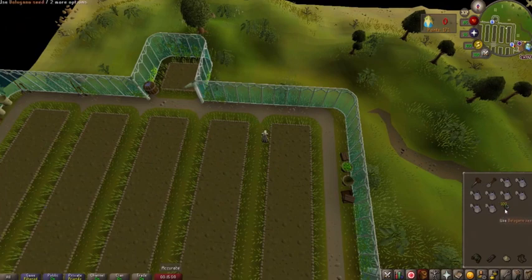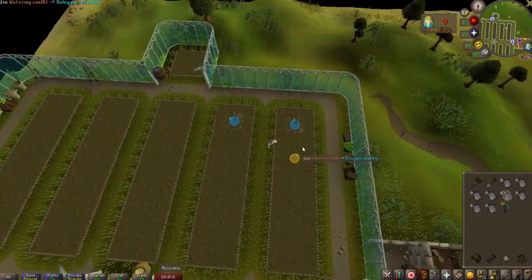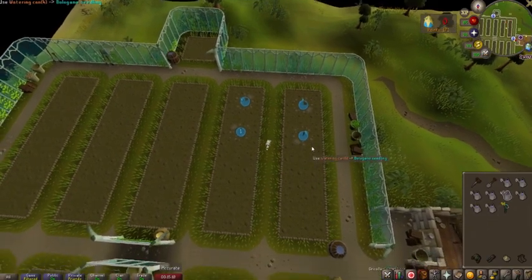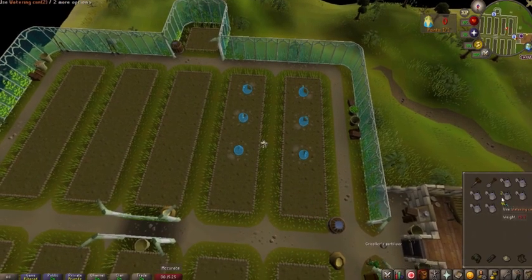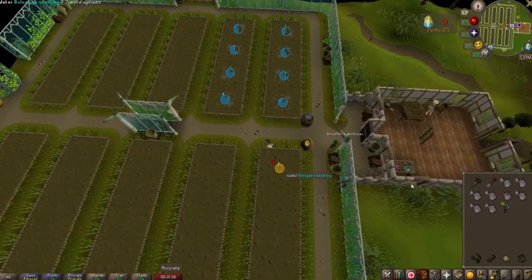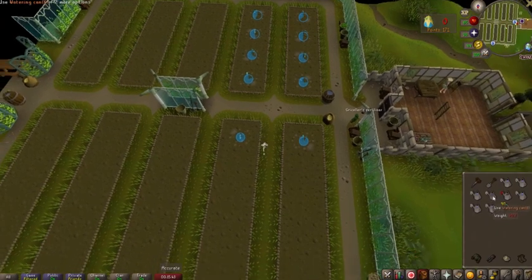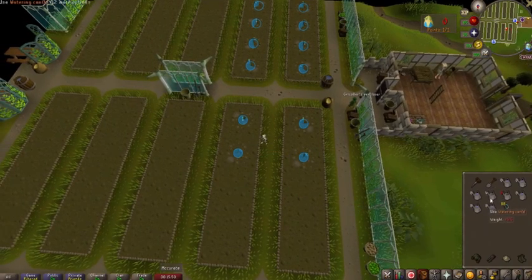The best way to do this is to click on the seed you're going to use, click on the patch, then immediately click on the watering can. If you're using the RuneLite client, as soon as that orange circle pops up, click on it with the watering can already highlighted. This will tick manipulate the game just a touch in order to start the watering animation before you finish the seeding animation. Then alternate between row one and row two, south to north — plant it and water it every single time.